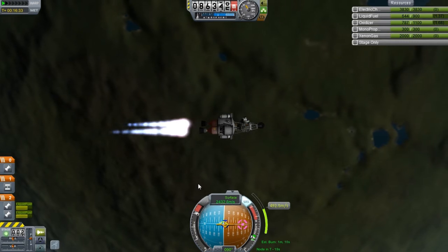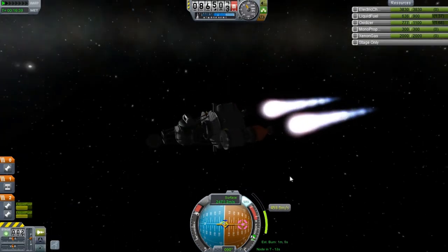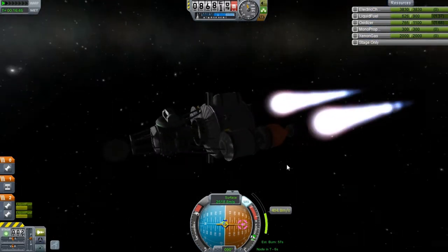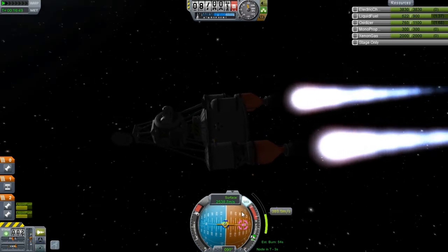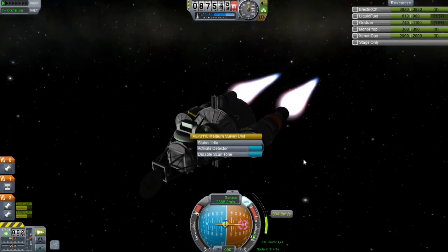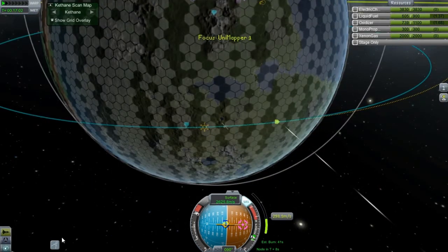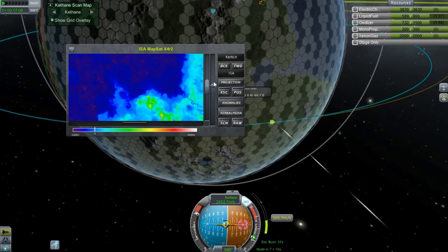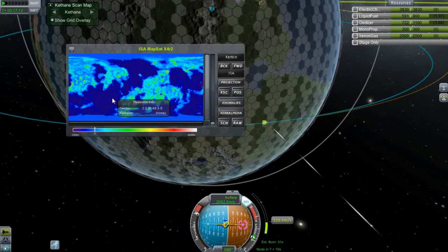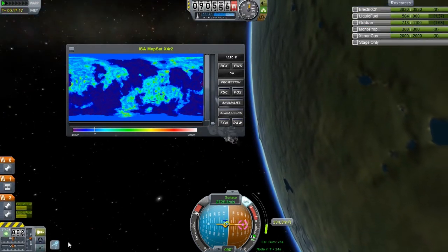I didn't have very high hopes for the satellite, mostly because it was kind of an improvised satellite at the last minute and I didn't really think that all the stages would work out as well as they did. But everything fell together really nicely. You can see this is our Kethane scanner, and I did put the sat map on there. The sat map for Kerbin is complete — that will be on the last video if you guys want the map. I'd be happy to put it in a zip file with all the pictures.